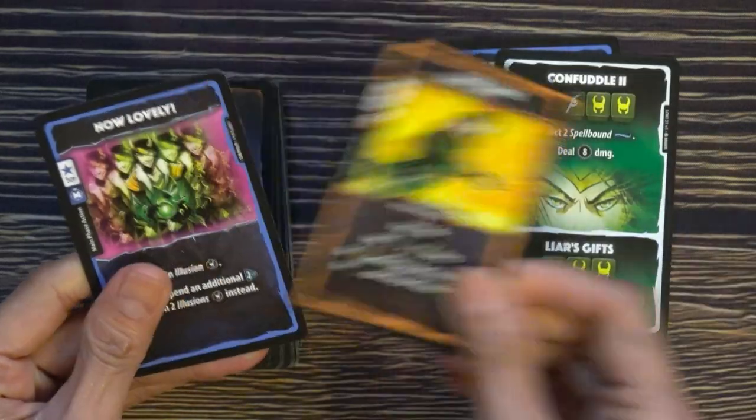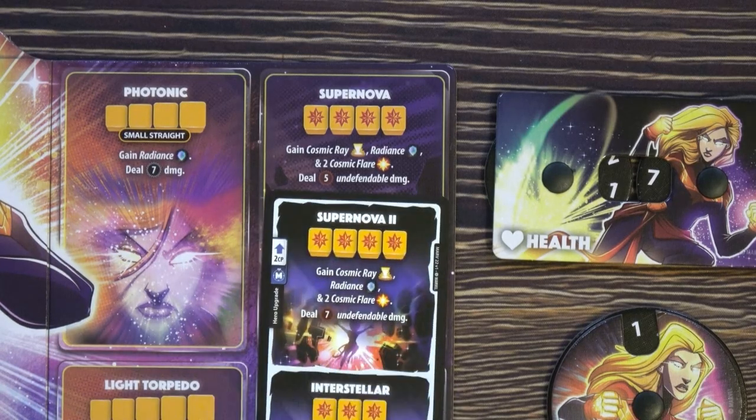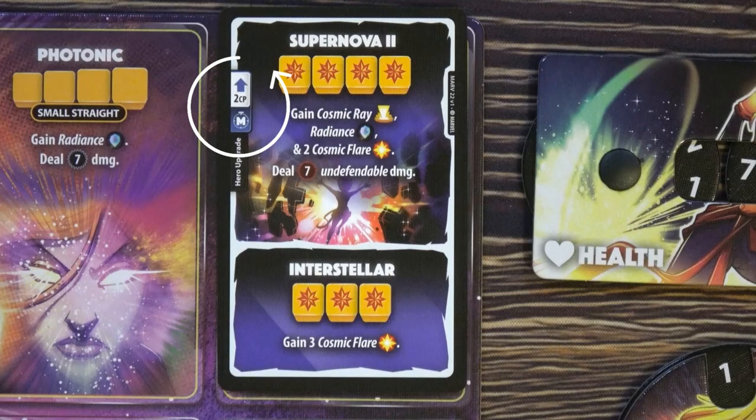You can perform 3 types of actions as many times as you like, in any order that you want. One action is to sell any number of cards in your hand for a combat point each. You can play cards to upgrade your abilities — for example, upgrade Supernova so that instead of dealing 5 damage, you deal 7. That's major because the faster you pound your enemy, the slower they can pound you. Each card has a cost though, so make sure you can afford it.